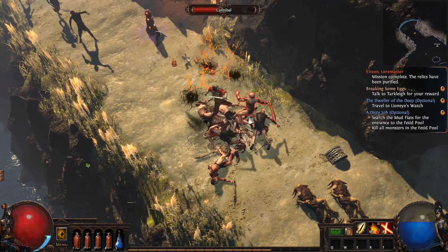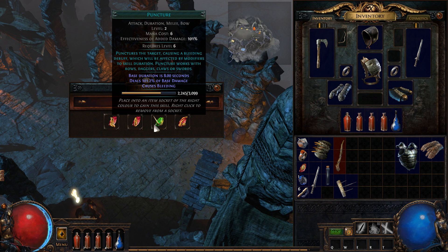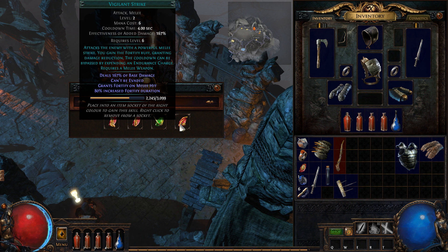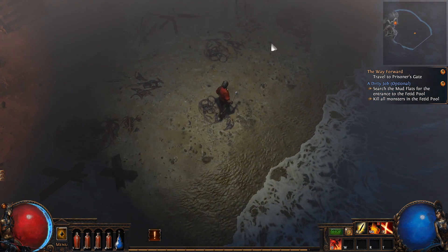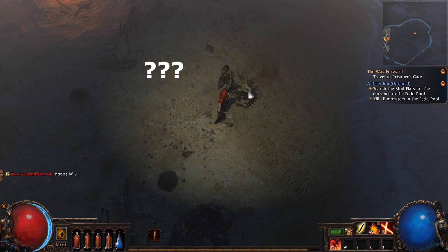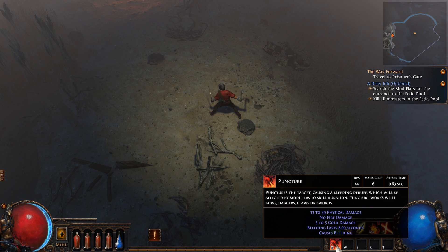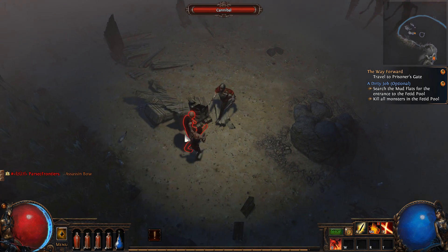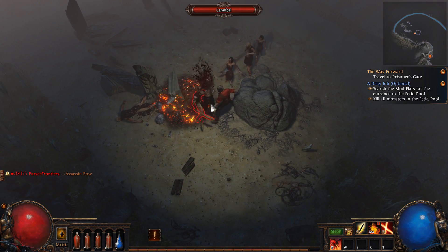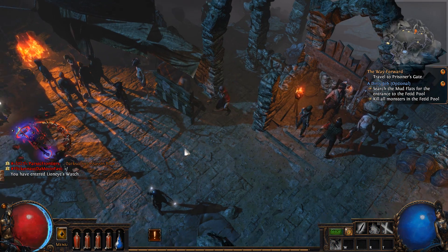My reputation went up. I have to travel to Lion's Eye Watch — I think that's the very first town. Decoy totem, Ancestral Protector summons an ancestral totem, Puncture causes a bleeding debuff, Vigilance Strike attacks with a powerful melee strike and grants the fortify buff. We'll go with Puncture. Grants a passive skill point — we'll take it. So it's like a normal strike that debuffs and makes the enemy bleed. I think that's gonna come in handy for bossing.